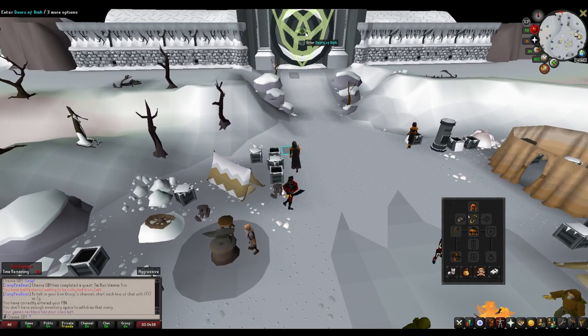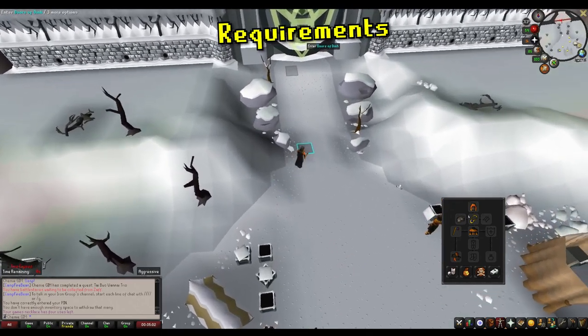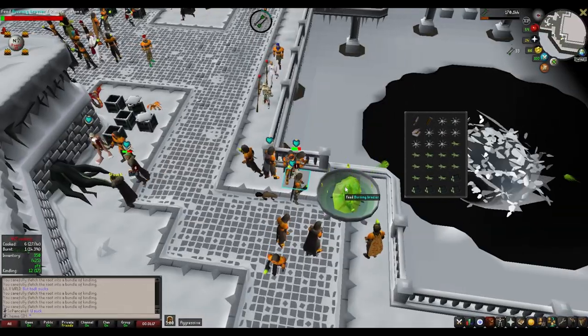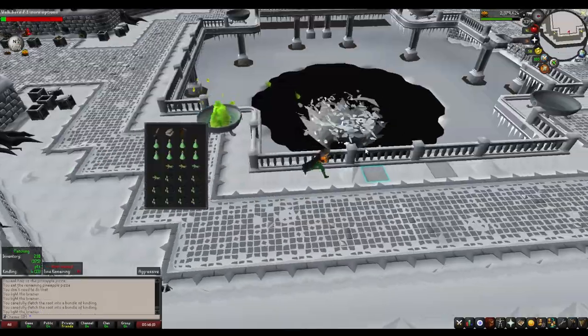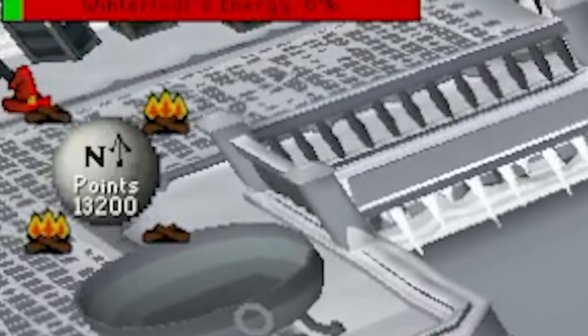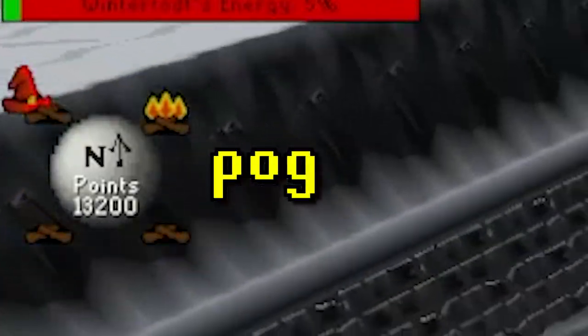Today's walkthrough is for the minigame Wintertodt, and we'll cover requirements and a few quick tips to meet those requirements, getting there, objectives, suggested inventory, mechanics, and rewards. I'll be weaving through playing in a group setting and playing solo, since this minigame is a good option for both setups. There's also a first-time solo walkthrough where I'll detail exactly what to do to easily solo this minigame.